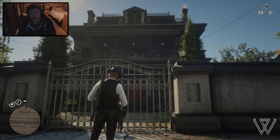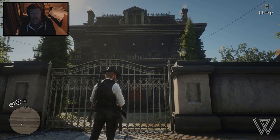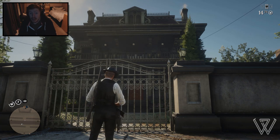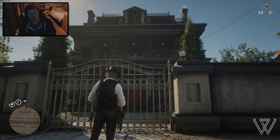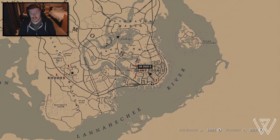I know you guys are probably getting sick of fish methods by now, but they make you a lot of money. You can get a lot of fish very easily, and this one is really easy. Not only that, but you're right next to a butcher. This location is here in Saint Denis — it's Bronte's mansion.